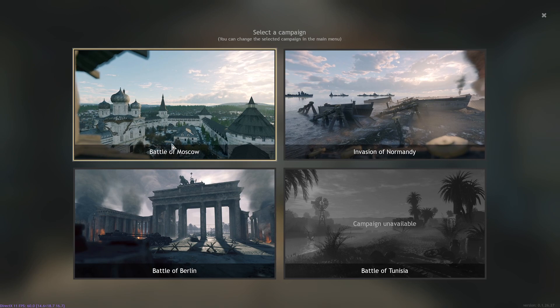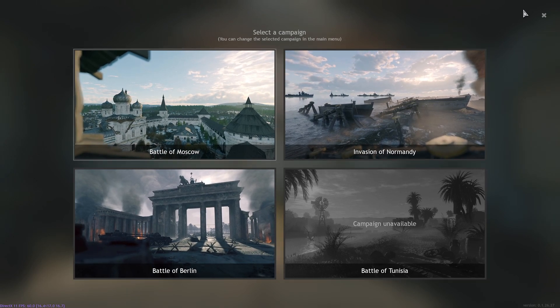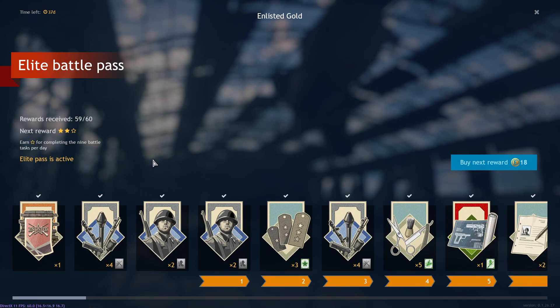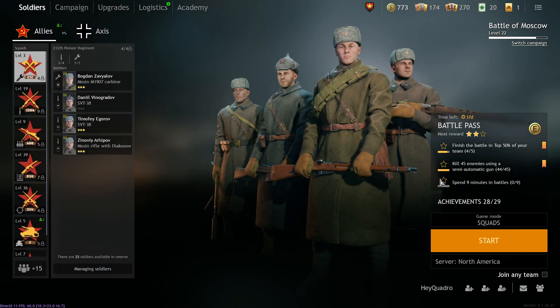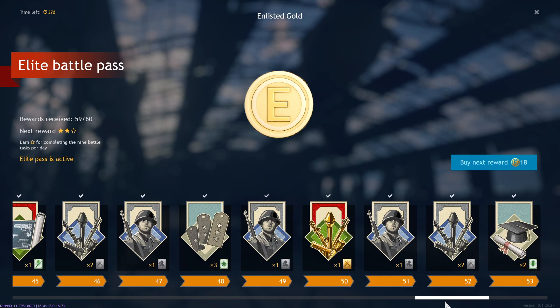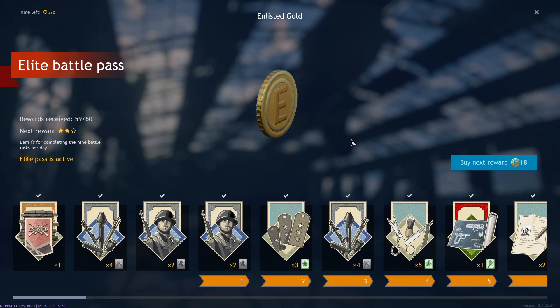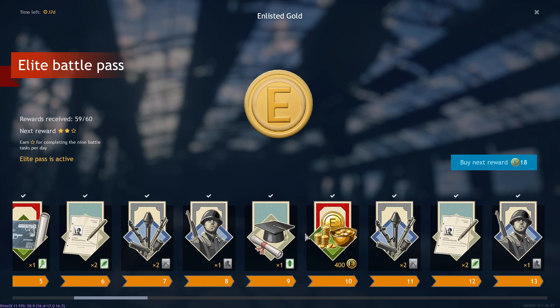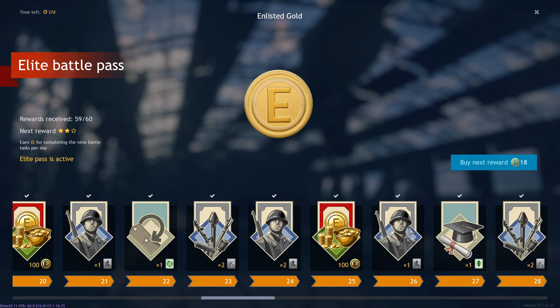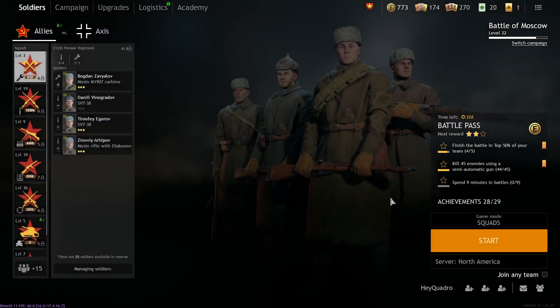You can switch your campaign by clicking 'Switch Campaign' right here — you can go to Normandy, Berlin, or Tunisia. Then we've got the battle pass. You can buy the elite battle pass or stay with the free one. With the free pass you can advance it once per day by completing tasks; with the elite you can advance it three times per day by completing nine battle tasks. That's 75 days to complete 60 levels — if you're free to play you can only miss 15 days total. I recommend the elite battle pass — you get a lot of the gold back very quickly, recovering 400 of your 1000 investment by level 10.